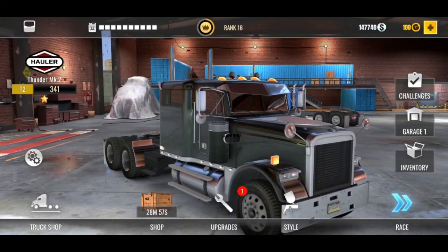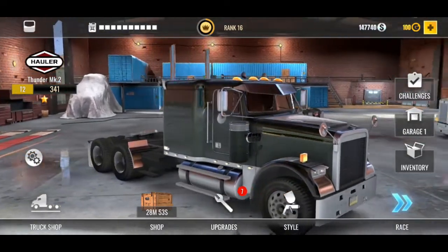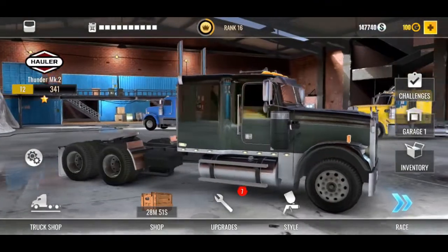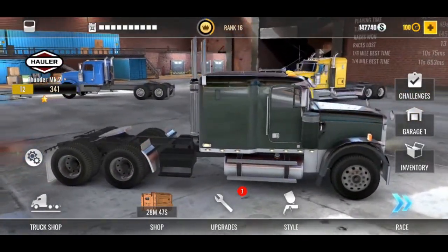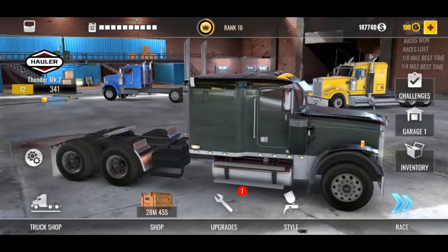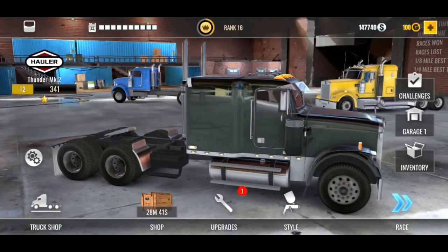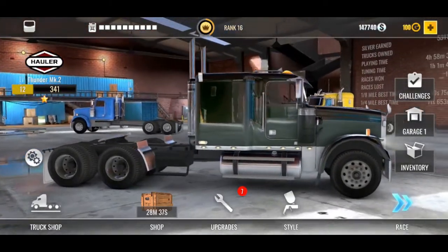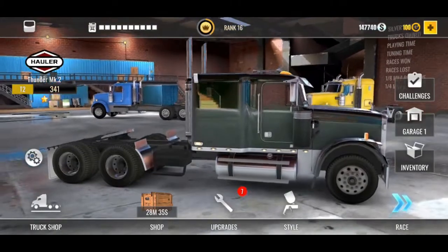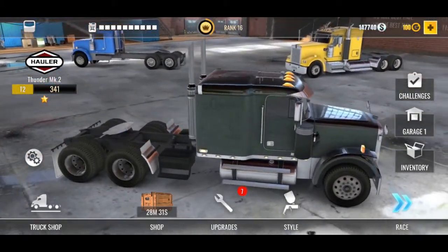As you guys can see, we are in my garage, and my newest addition looks an awful lot like the Bullet Mustang from that famous movie. It's got a nice green color and rather dark rims. I think it's Steve McQueen, if I'm not mistaken.